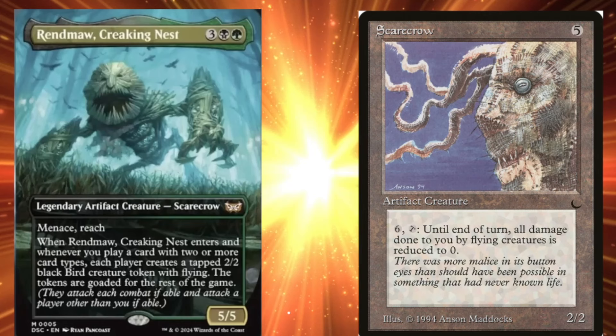I'm showing you the original Scarecrow because this is the first Scarecrow I ever remember seeing in Magic the Gathering. This was a 2-2 for 5, an artifact creature that said: 6 and tap — until end of turn, all combat damage done to you by flying creatures is reduced to 0. You can understand how insane this can be when you start building a Scarecrow deck. The idea that these cards are going to come around again really shouldn't come as a surprise. The Scarecrow is from The Dark — it is on the reserve list, but it's like a 50-cent card, not overly expensive to buy.